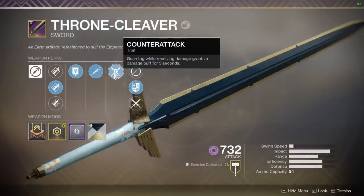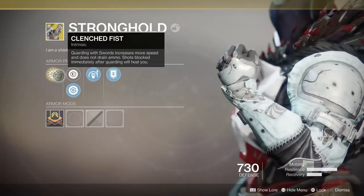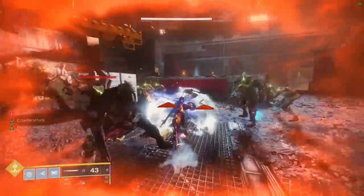Counterattack: guarding while receiving damage grants a damage buff for five seconds. And of course, we are combining this with the exotic Stronghold, as there really is no better exotic to combine here for Titans when it comes to using a big sword. Now, let's scoot on over to Greg and check out some damage values.